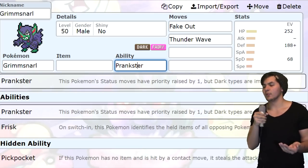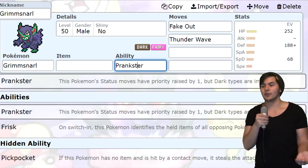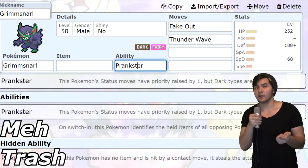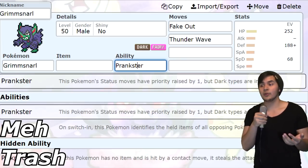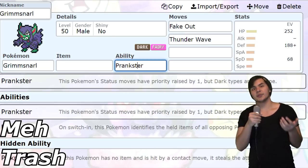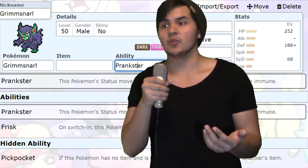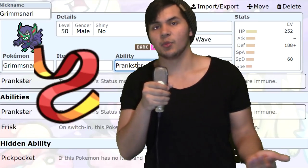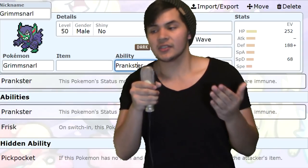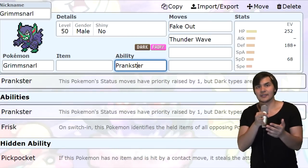You definitely want Grimmsnarl to be support. Prankster is an amazing ability, and its other abilities are really hard to use — those being Pickpocket and Frisk. Frisk lets you see the opponent's item, which is honestly pretty usable, but Pickpocket is like the worst ability ever. You have the god of all support Pokemon on your team and you want its job to be stealing a Focus Sash from a Whimsicott? Just give it the moves it wants to use. Let it be support. Stop trying to make offensive Grimmsnarl work.